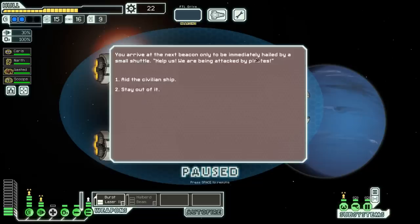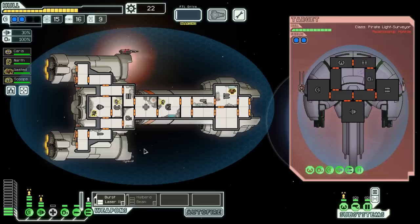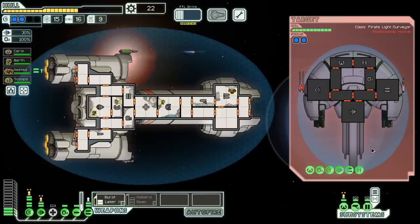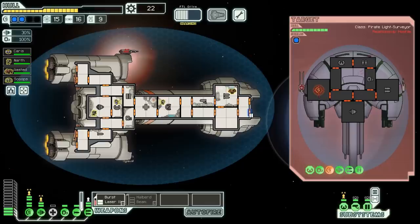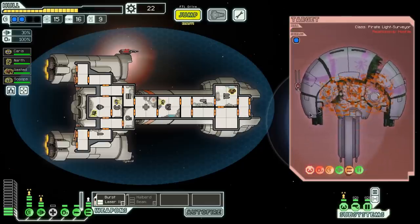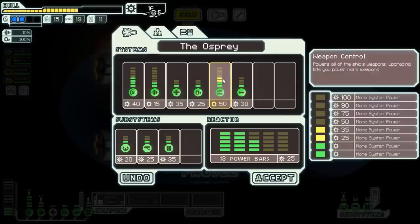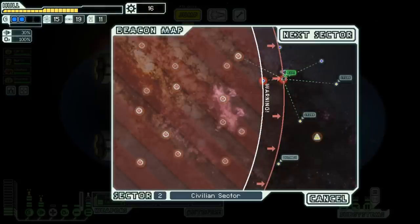We find a civilian ship — we arrive at the next beacon to be immediately hailed by a small shuttle being attacked by pirates. Let's assist them and engage the pirate. He has two shields, a beam weapon, and a very short burst laser — I don't think he can damage me. He is physically incapable of hurting me. Let's try to damage his shields while we wait for our artillery laser to do the rest of the job — easy. 25 scrap, a couple missiles, and a drone part. Contact the civilian ship — another 25 scrap, a drone part, and a missile. That was amazing. If we had gone to the store, we would have had to fight all that nonsense again and we might have died. Let's move on to the next sector.